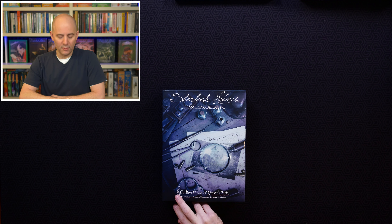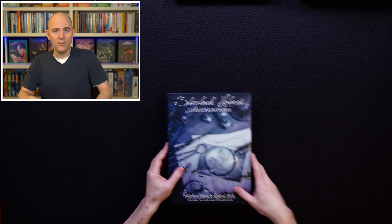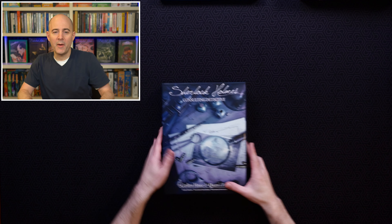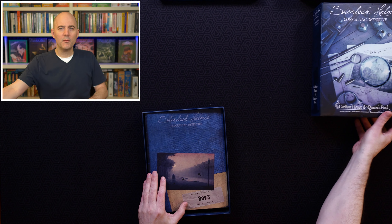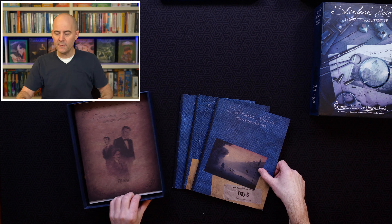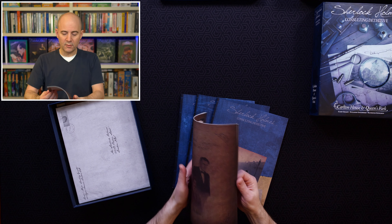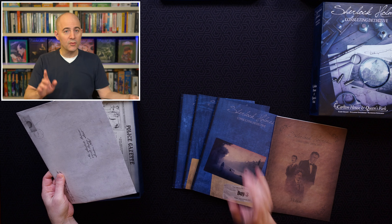The original version of The Queen's Park Affair can be found on eBay for about $35. Here is the new reprint from Space Cowboys, titled The Carlton House and Queen's Park — because this box actually contains two reprinted expansions: The Queen's Park Affair and The Mansion Murders, the second expansion for Sherlock Holmes. This box was released in 2017 and costs about $40–$50 new. It's a beautiful reprint with incredible production quality. It's a standalone box — Space Cowboys has released a bunch of standalone boxes for this game. This one comes with three booklets, one for each day — compressed from four days to three — plus an envelope of evidence.